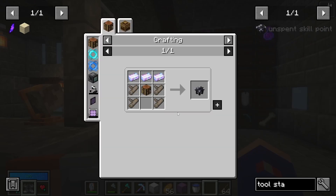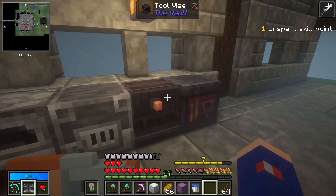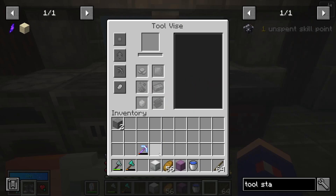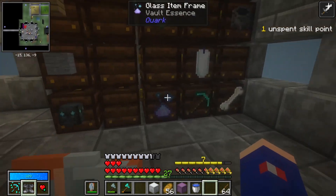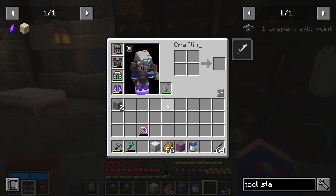Yep, the tool station. Very easy to make. A really cool thing they added in where you no longer use the tool vise. Now the tool vise is old — you can see the Vault Pickaxe here is a legacy item. It does work in the vault; you can mine blocks with it, but it does not break spawners, so it's pretty much useless now. I'm glad the tool vise is gone. That was something I complained about, and they fixed it with the tool station.